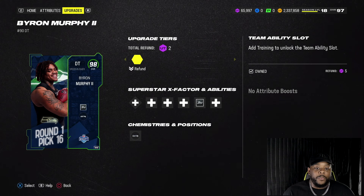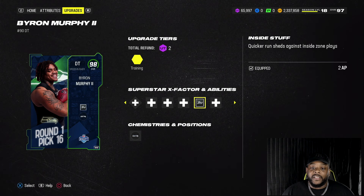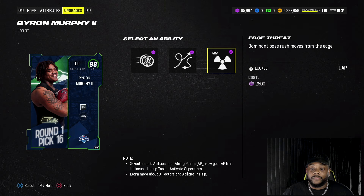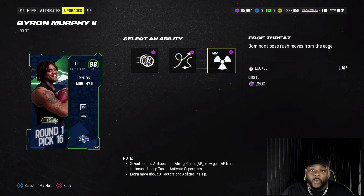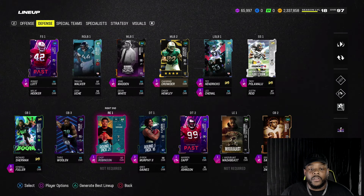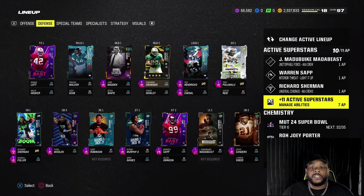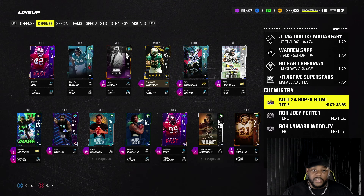Byron Murphy is still on the squad — he gets Inside Stuff but it's for two AP. I really wish it would've been discounted or at least one. I also got Chop Robinson — pulled him out of a 95 plus BND, which was a dub, so I kept him and put him on the team.